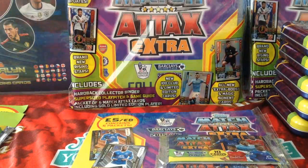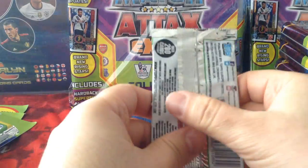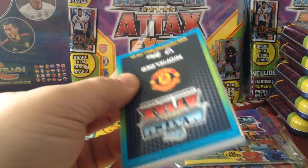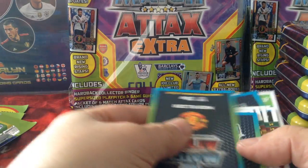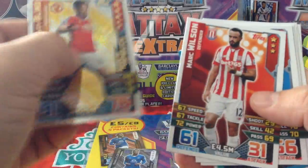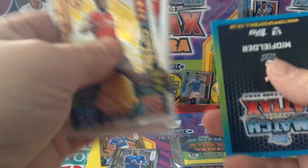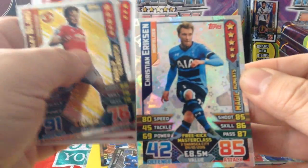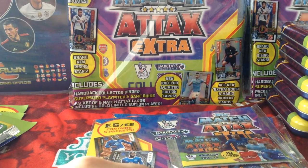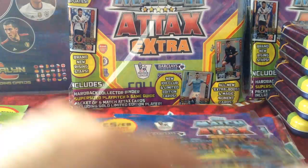Third one. We've pulled the man of the match Danny Blind, then all the base cards, and another magic moment — Eriksson, Tottenham. All right, let's see what the limited edition Lukaku is — this one. Bronze. All right, so that's two bronze, one silver.